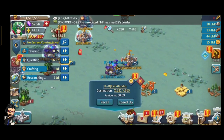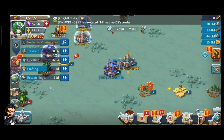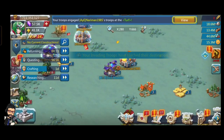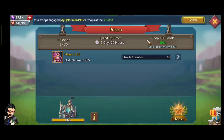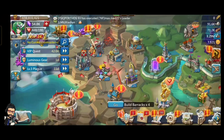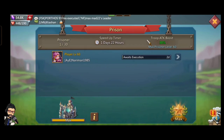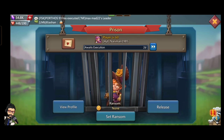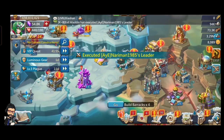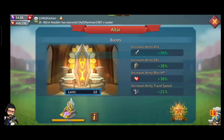Executing three prisoners gave me 38% army attack, 38% army defense, 38% army max HP, and 21% travel speed for more than three days. I'm getting more than three days boost because my resources are also good, which increases the boost time slightly.